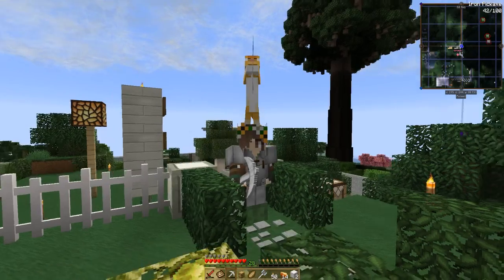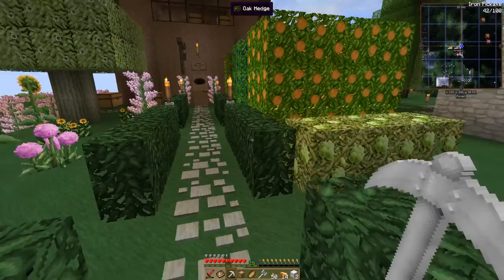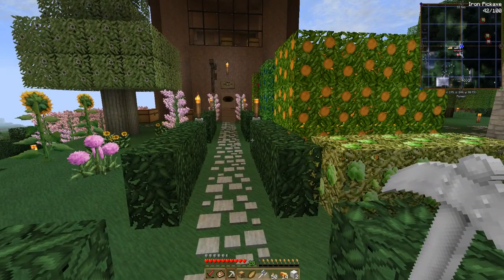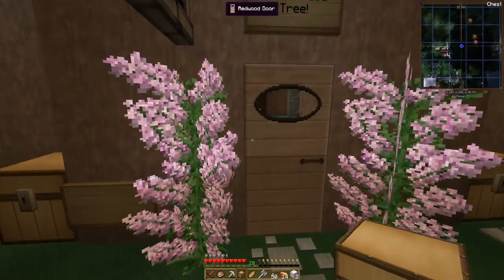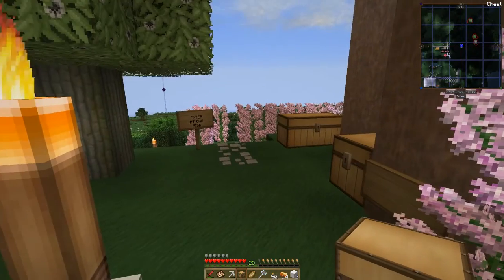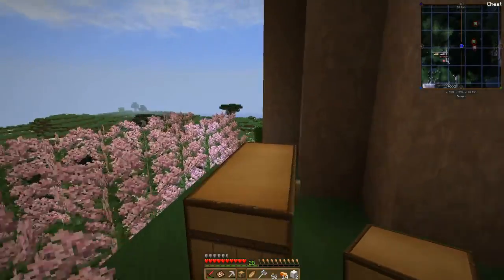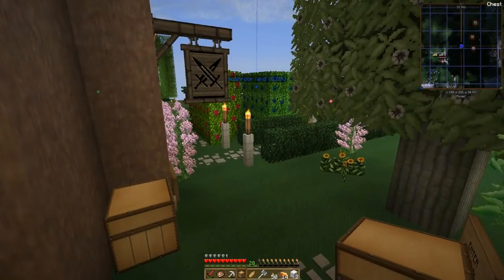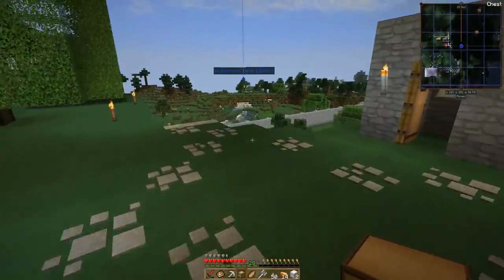Hey guys, welcome back to Avenge of the Sea team with me, Cat on Head, and we are at spawn today. There are a couple of things I've been looking to do — we're getting into dinosaurs, and I went to look for some fossil things. I'm still not very well so I could sneeze at any moment. I can hear a zombie — let's go check on the shop while we're here.